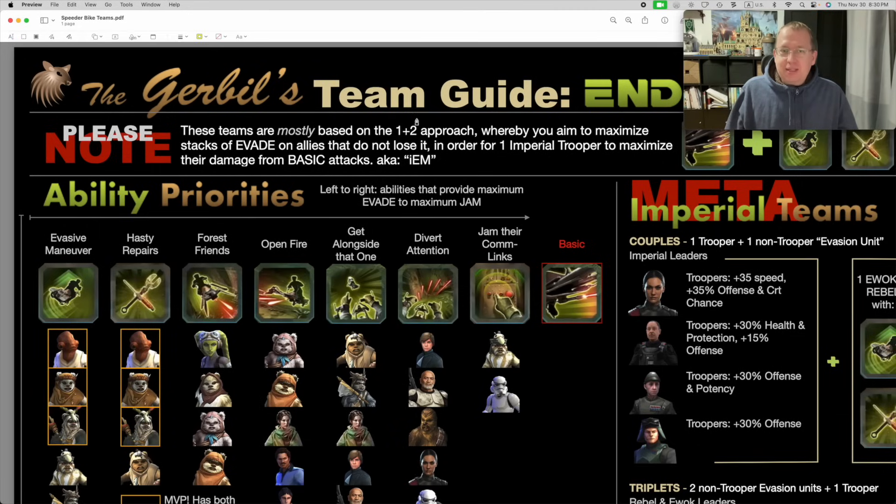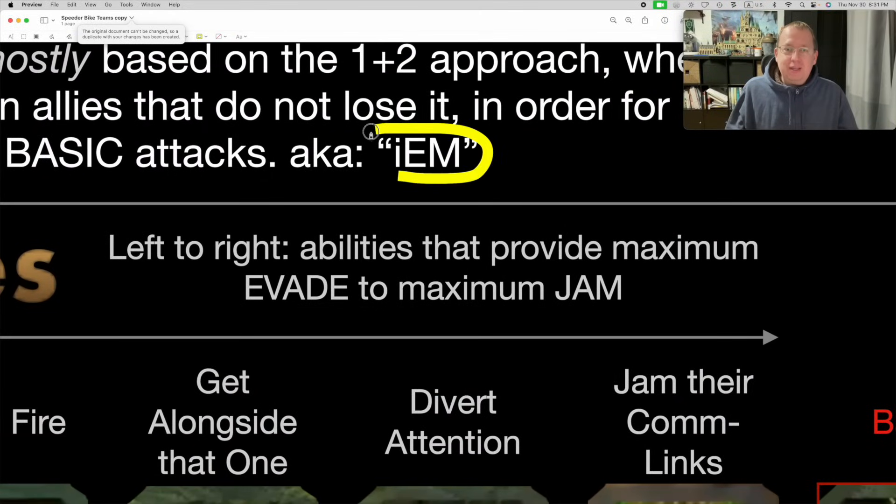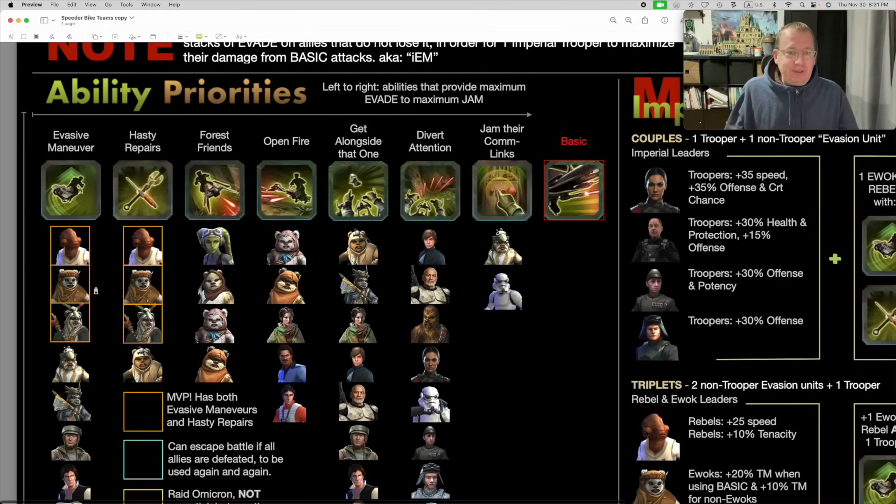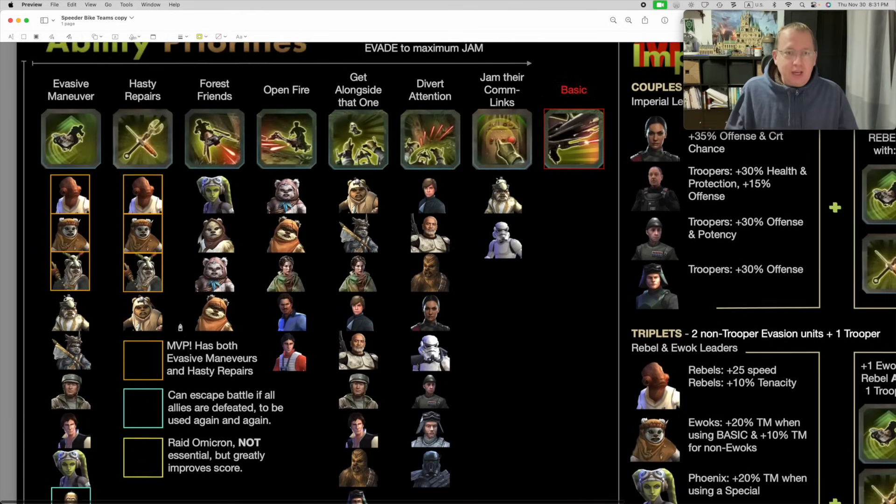First things first, it is a team building guide where I'm trying to give tips on how to put together squads that would be the most effective. I want to emphasize - please note that this is mostly based on the one-two approach in my recent series, whereby you have one imperial trooper plus two non-imperial troopers, and the aim is to maximize stacks of evade. So of the eight abilities listed over here on the left, all of the characters vertically share these abilities.